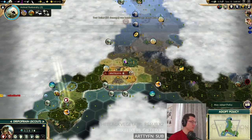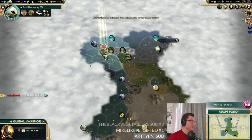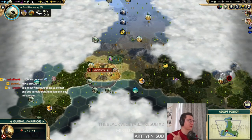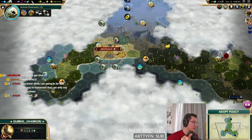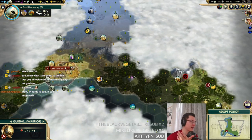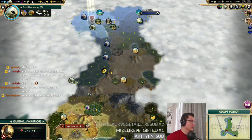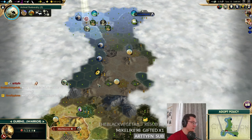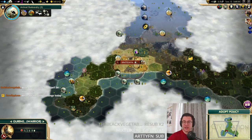I should have taken the social policy last turn. Looking at policies — we've got crabs, citrus, gold, and marble up here plus dyes: five luxuries total, which is basically five cities. We could settle a reasonable amount of our regional luxuries, but tradition just makes a lot of sense here given the limited production.